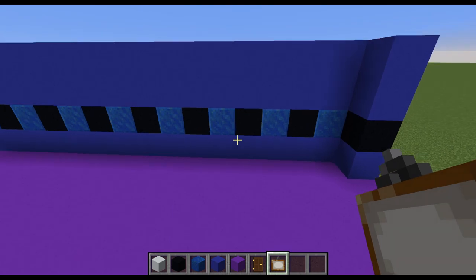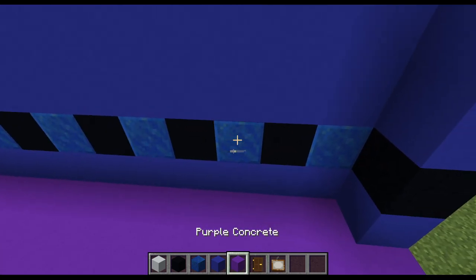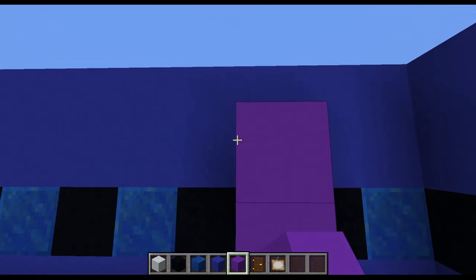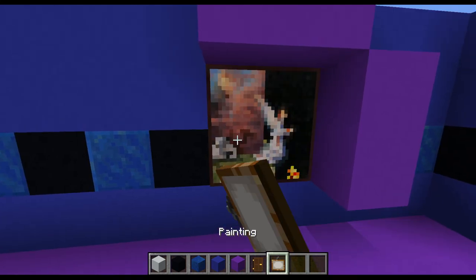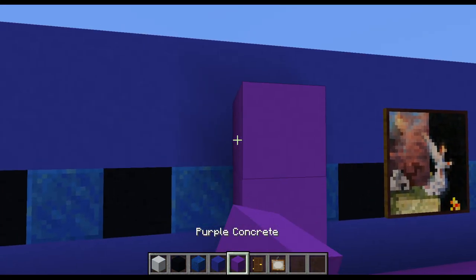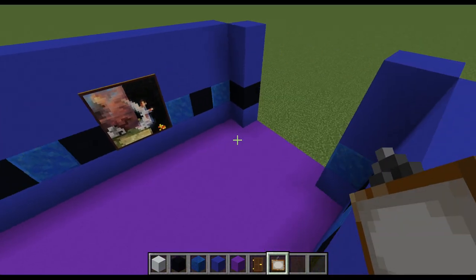We're going to place some paintings along this wall. We're going to need two 2x2s. And we're going to come in from this side of the wall. 1, 2, 3. Then we're going to place that just like that so we can get a 2x2. And then we need to go another 3. And then pop another 2x2 painting in. Just like that.